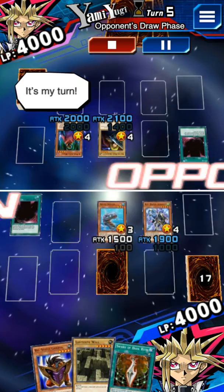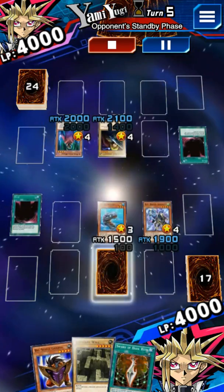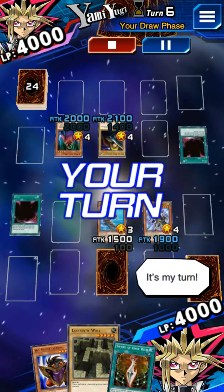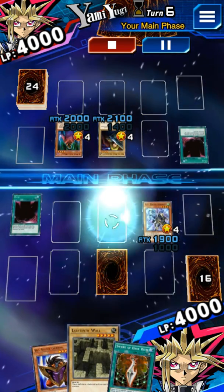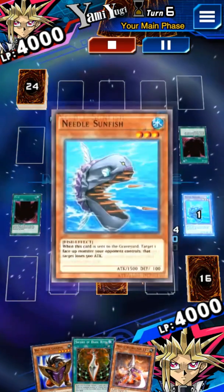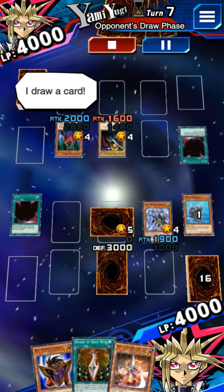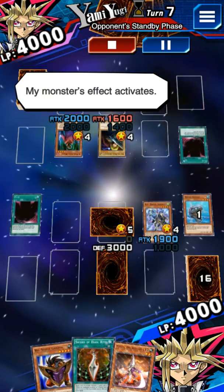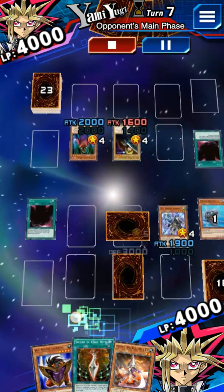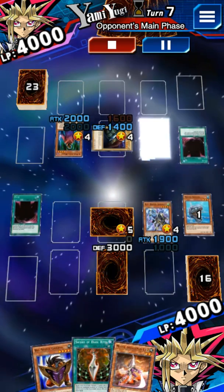It's my turn. I draw a card. My monster's effect activates. My turn is done. It's my turn. I draw a card. I set this monster face down. My monster's effect activates. My turn is done. It's my turn. My monster's effect activates. I'm counting on you. I summon a monster in attack position. My turn is done.